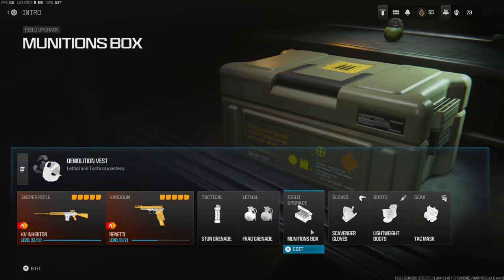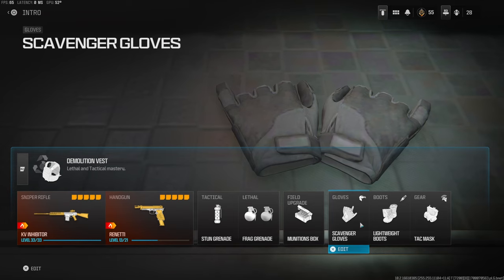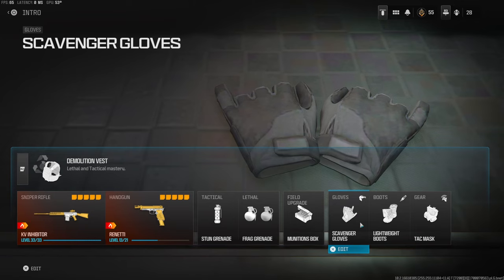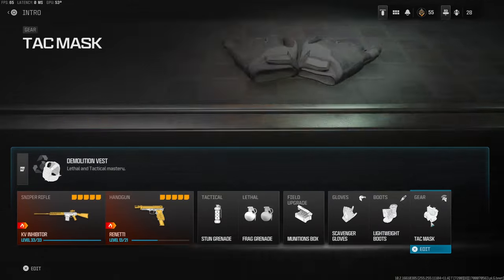For the field upgrade I'm using munitions box. For gloves, I'm using scavenger — basically so whenever I'm in tight scenarios and I can't get away, I can easily pick up a scav pack and get more ammo. The boots are lightweight boots, which gives you a lot better movement.